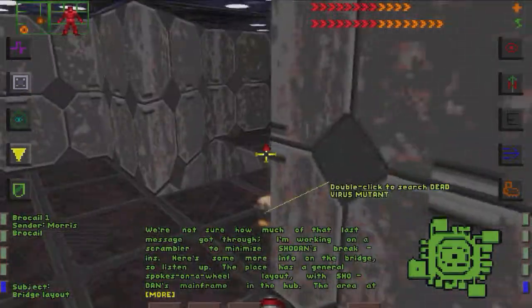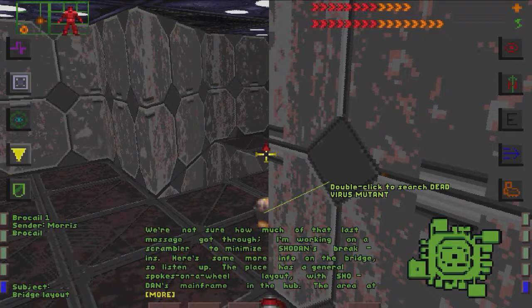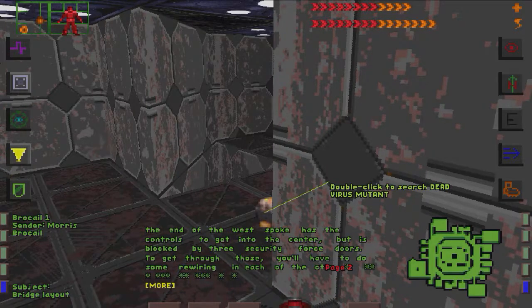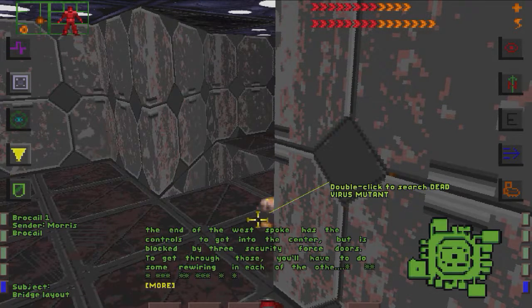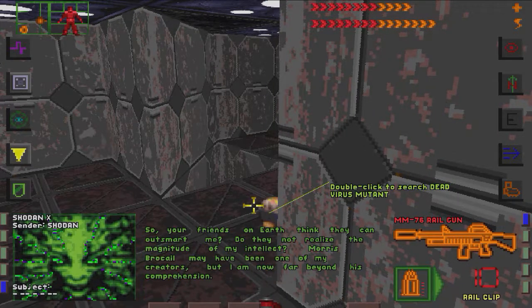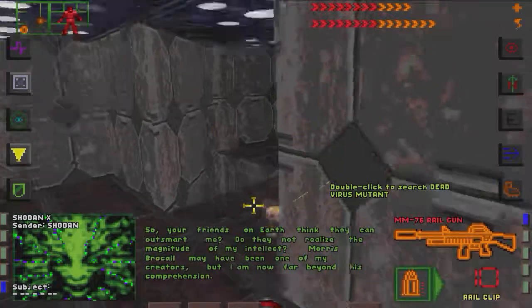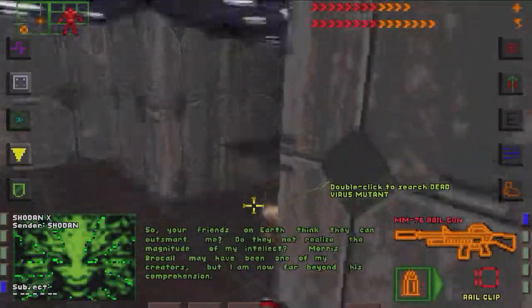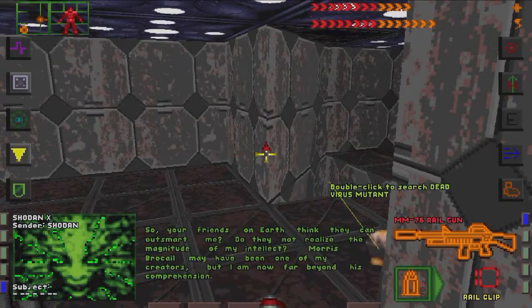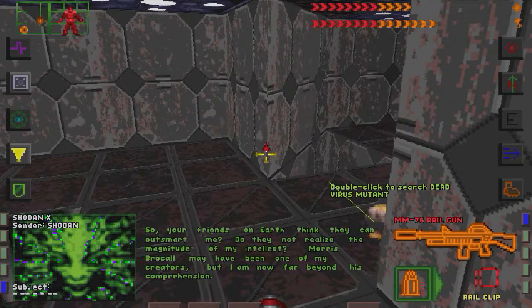Got another email. I'm not really sure how much of that last message got through, but here's more info on the bridge. The place has a spokes-on-the-wheel layout. Shodan's mainframe is the hub. The area at the end of the west spoke is the controls to get into the center. It's blocked by three security force doors. They'll have to do some rewiring in each of the other rooms. Do your friends on earth think they cannot smite me? Do they not realize the magnitude of my intellect? Morris Brokale may have been one of my creators, but I am now far beyond his comprehension.